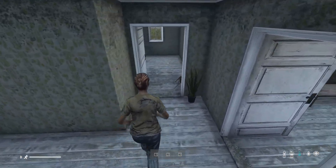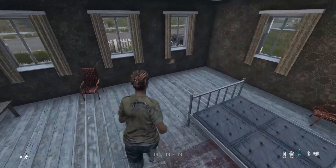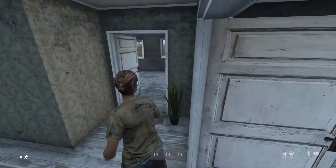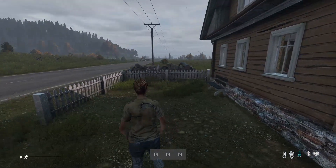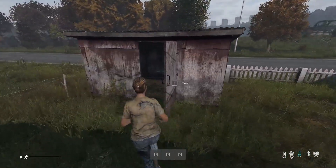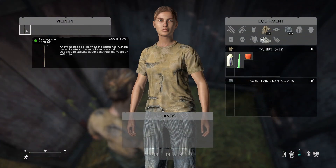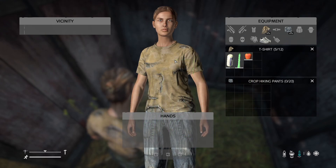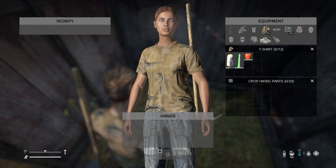I don't know why I would take a skirt in the apocalypse. I need insulation and protection, and that won't provide either — let alone, I don't think it has any pockets. Oh, a farming hoe? Don't mind if I do. That should be pretty useful.